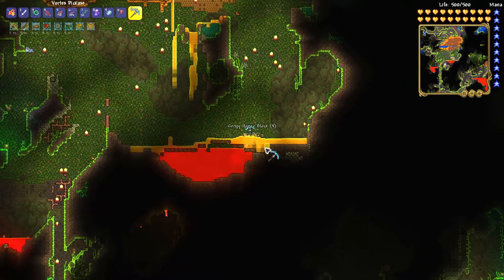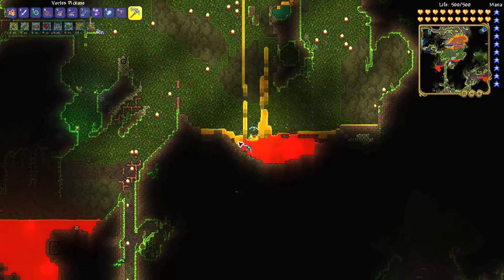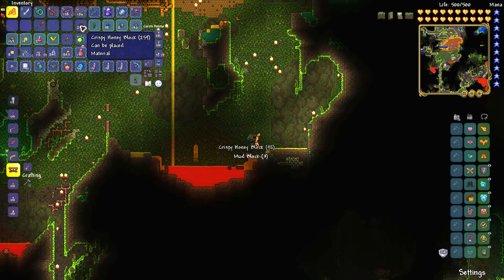So if you want a lot of crispy honey blocks, try to make the honey fall into a lava pool underneath it, and then you can mine it like obsidian. It's like obsidian but with honey.